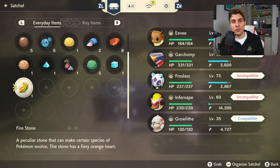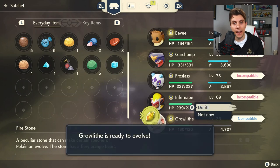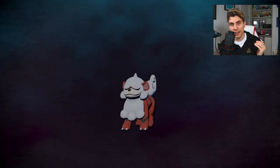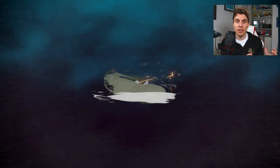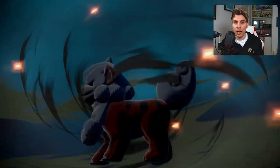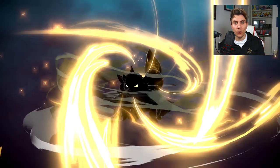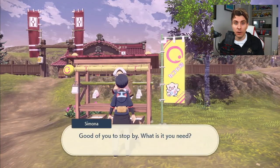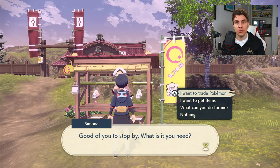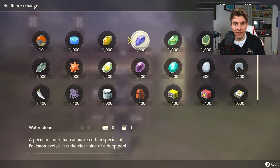First up, we're going to look at Hisuian Growlithe and Hisuian Arcanine. To evolve Growlithe into Hisuian Arcanine, all you're going to need is a Firestone. Firestones can be obtained by smashing the crystal-like objects around the different Hisui regions. Firestones can also be picked up at the Trading Stall in Jubilife Village — if you have enough merit points, you'll be able to buy this item. All you need is that Firestone.